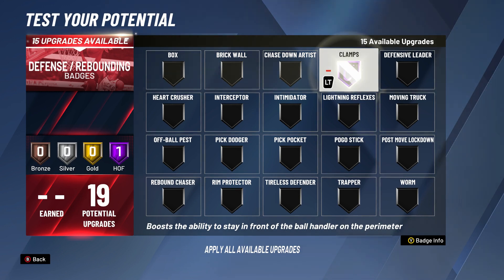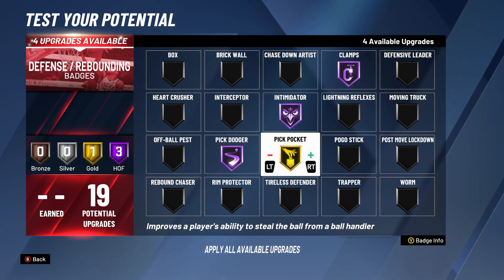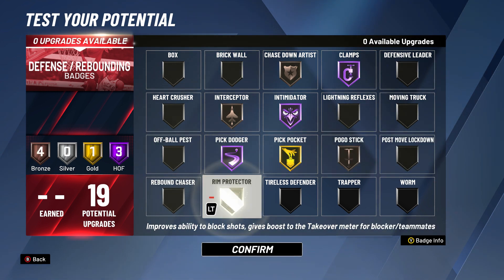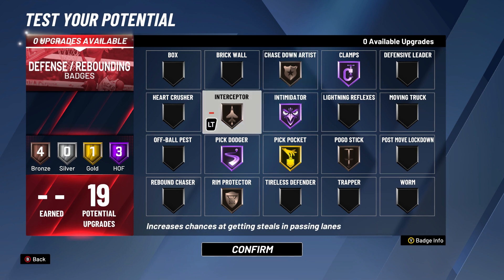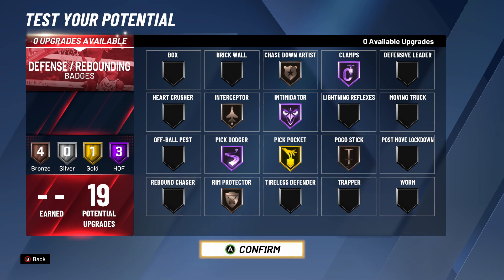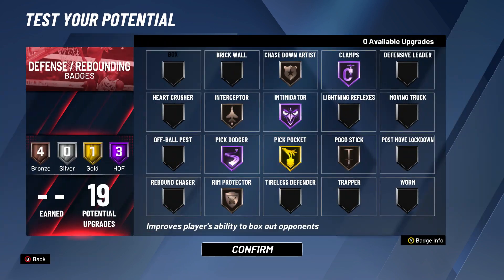For defense, obviously you've got to have clamps at hall of fame, pick dodger at hall of fame, and intimidator at hall of fame. Pickpocket on gold. Chase down artist on bronze, interceptor on bronze, pogo stick, and rim protector. These are a lot of bronze badges but they don't need to be higher. You'll still get blocks — if they throw it in the lane you'll block people and activate pogo stick. Copy these defensive badges and you'll be clamping everybody up.